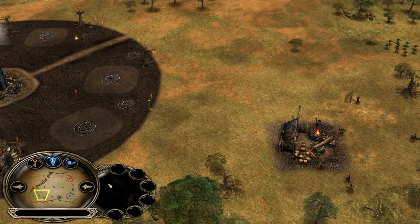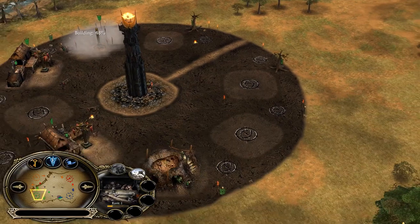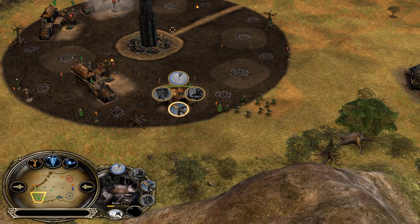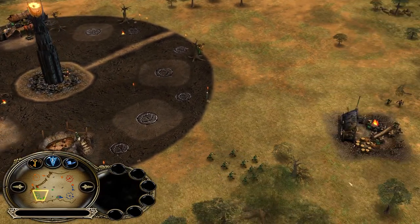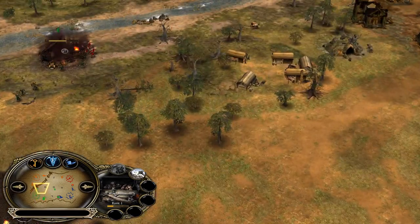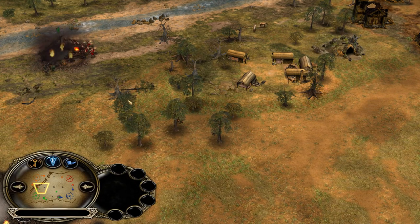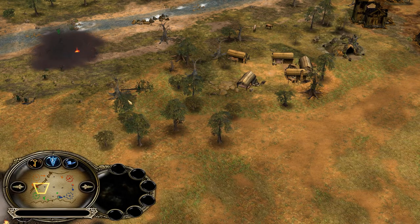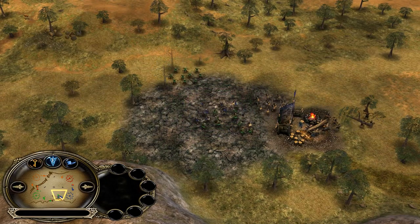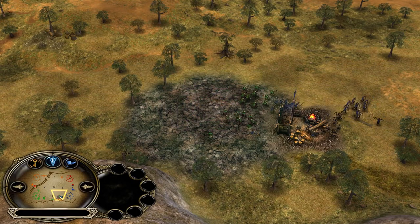Listen — when you play against Mordor and Isengard as double Isengard, you want to focus hardcore on Mordor. Here's why: Mordor opens with an orc pit in almost every matchup and recruits Gollum too, meaning he'll have no money from inside the base — only the two settlements outside. If you hard focus him down, he'll be pretty much out of the game immediately. It'll delay his troll cage, Nazgûl, Witch King — everything gets delayed. That's how you want to play against Mordor.